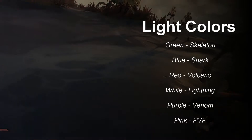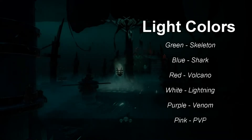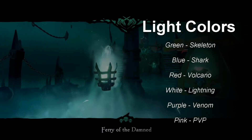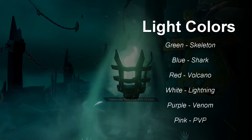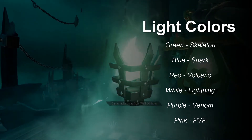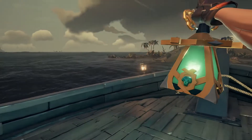You can change the lantern colors on your ship, though it serves no purpose other than decoration. You will however get accommodations and doubloons for the first time you gather these light sources and light beacons around the map. There are six different color lights, and the color you get is determined by how you die. When you die, lift your lantern to the Well of Souls, make sure it's on, and gather the light. Once gathered, you can switch out lantern colors all over your ship.